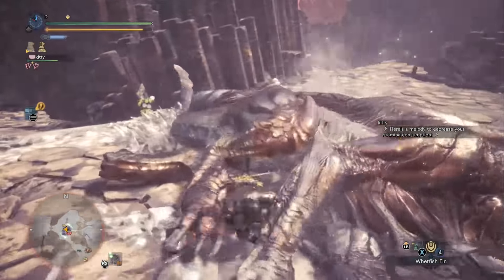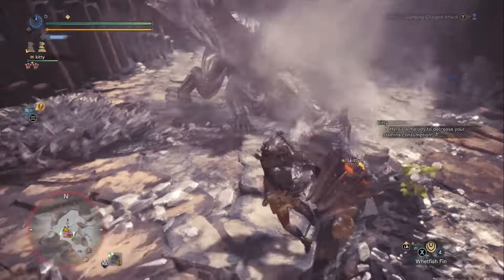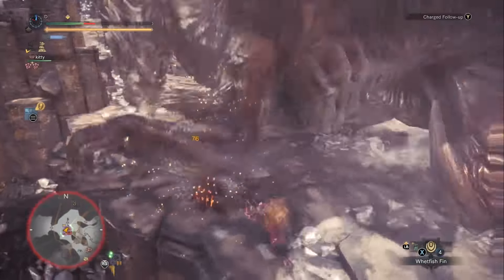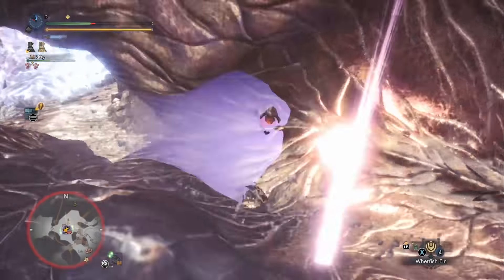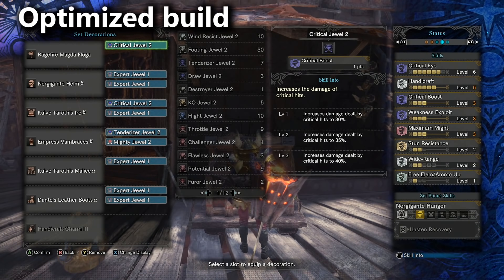Let's move on to my optimized build. This build assumes you have all the decorations in the game and the goal is to be as efficient as possible. I've got crit eye 5, because we're really trying to counteract that negative affinity. Handicraft 5 once again, crit boost 3 - with crit boost at level 3 you're assuming you can get your affinity past 60 at least. Then weakness exploit 3 and maximum might 3, so there's a whole bunch of affinity going on in this build.